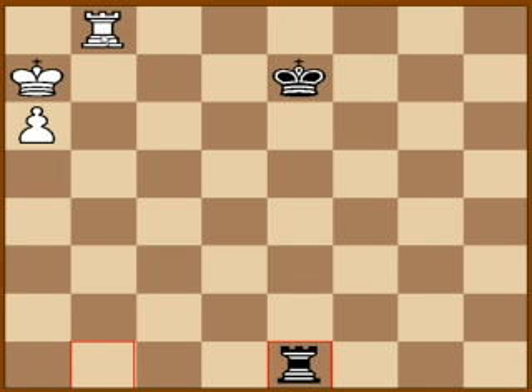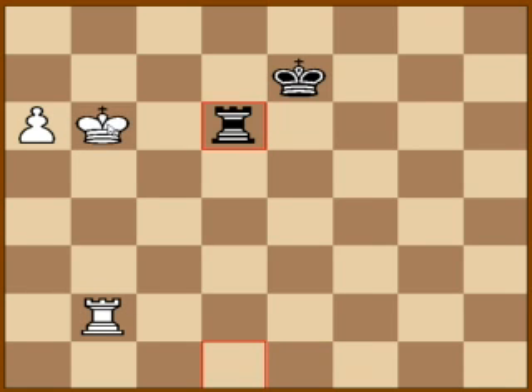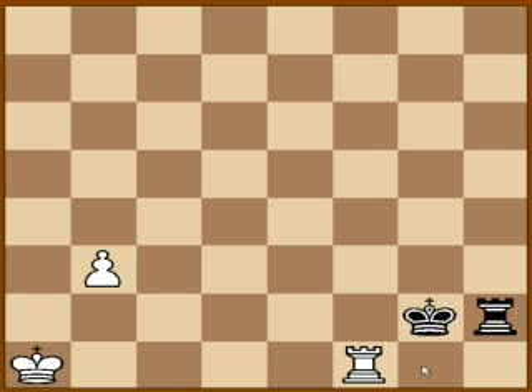We put the rook in between. King comes to b6, then king a6 — there's no way to stop the pawn. The black king is too far away, and the next move will be king to b-something. Black has to give up the rook for the pawn of course, or there is checkmate.